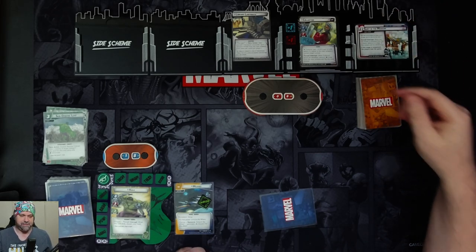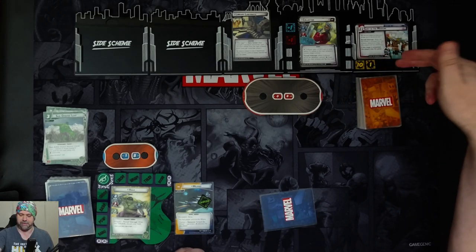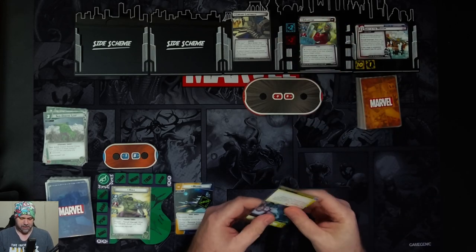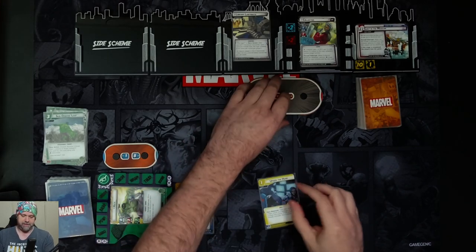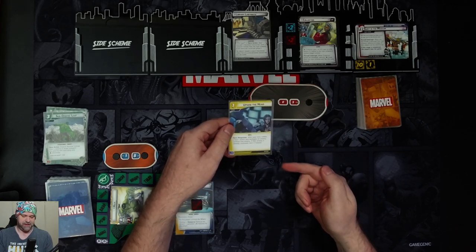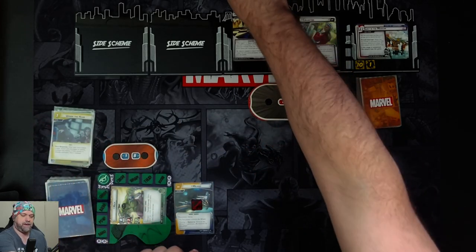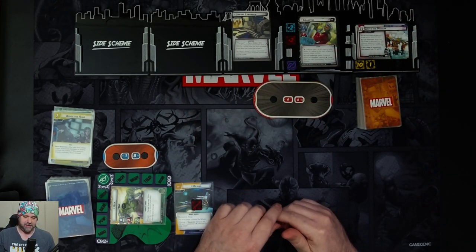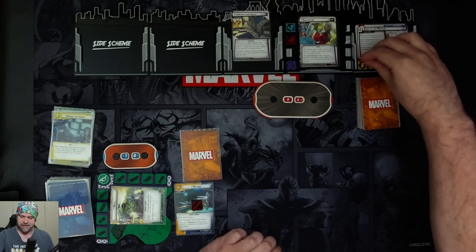Stage 2B: threat is out at 15 and comes in with 11. We need to get rid of all the threat to advance. Collector now has plus two to his stats because we're in stage 2. I attack with Hulk for three, and exhaust the Milano to spend a resource for Upside the Head — when your hero makes a basic attack and damages an enemy, confuse that enemy. So we just confuse him. Then we do the hero action: one face-down encounter card and remove five threat from the main scheme, taking it down to six. Now we ready up.